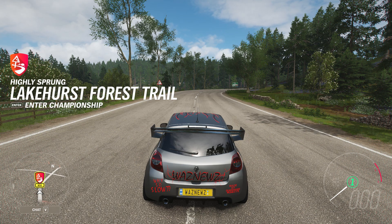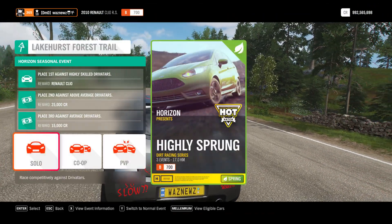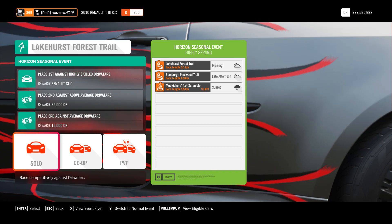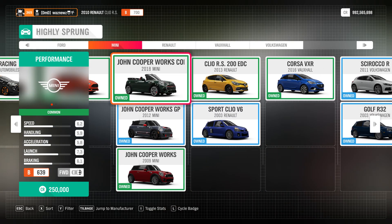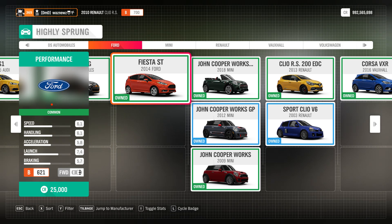Welcome to Highly Sprung. B700 Hot Hatch. These are the tracks. Of course we get mud kickers — yay. And these are the cars you can use, well some of them anyway, far from all of them.